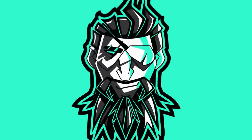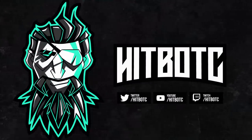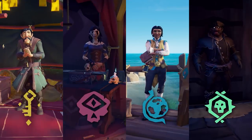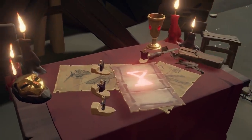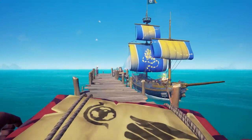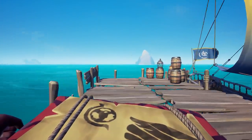A too long didn't read for Sea of Thieves: Ships of Fortune. You can now rep each trading company as an emissary at the beginning of a play session by voting at any of the new tables found in front of the trading companies. You earn emissary grade by acquiring treasure, bringing it to your ship, defeating scaly ships, megs, cairn, or even doing forts. The higher the grade, the more gold you get when turning loot in.